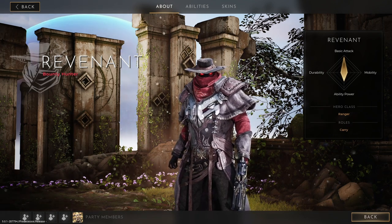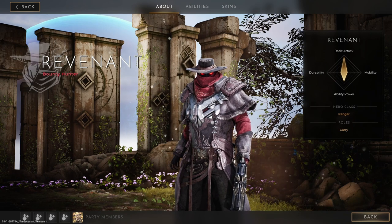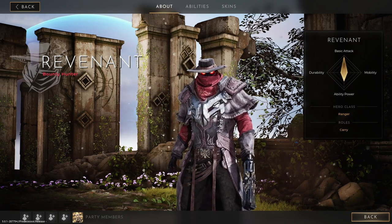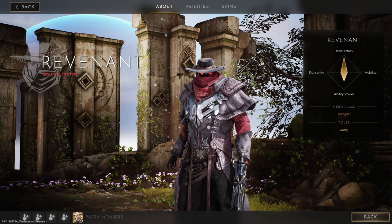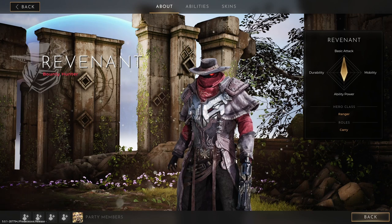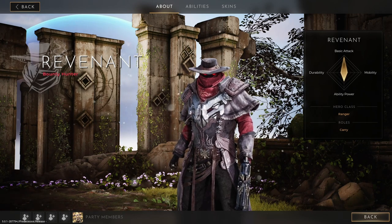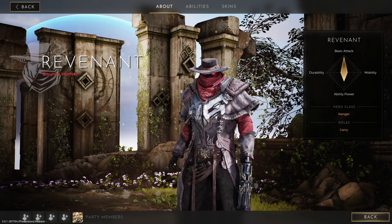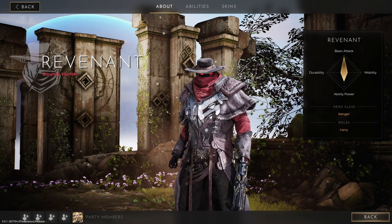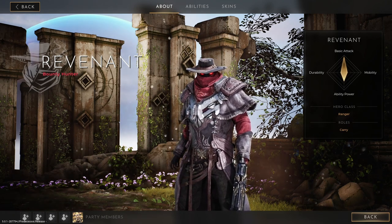Revenant the Bounty Hunter is an ADC that specializes in single-target damage and snowballing into the late game. This brand new hero to Predecessor is a force to be reckoned with who will easily win you games if you know what you're doing. Revenant has incredible snowball potential as he gets rewarded more heavily for each kill he secures. You definitely want to build mostly critical chance on this character.